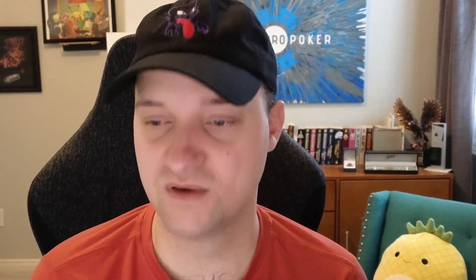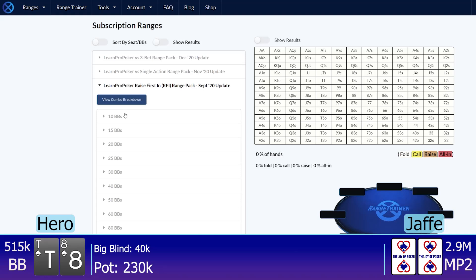The big blind is 40k. I start this hand with 600,000 in chips. We are eight-handed, and in mid-position 2 is Jared Jaffe off a three-million chip stack — he's one of the top few stacks in the field and a long-time professional in cash and tournaments. He raises to 85k, and I am in the big blind with the ten of spades and the eight of spades.